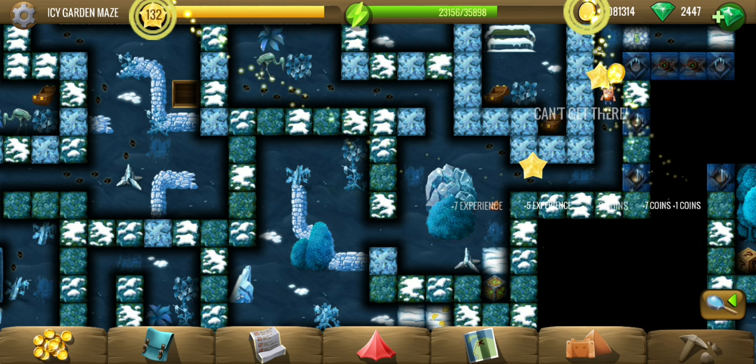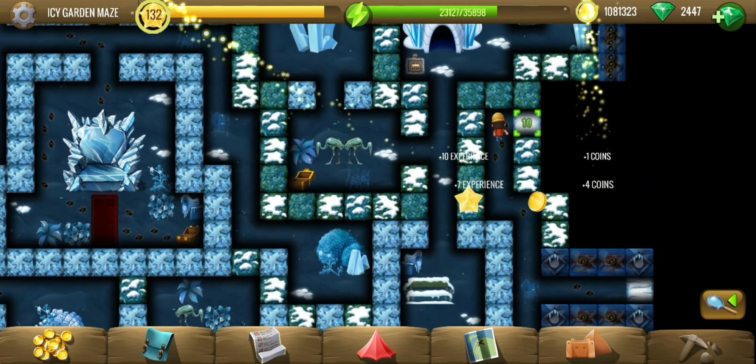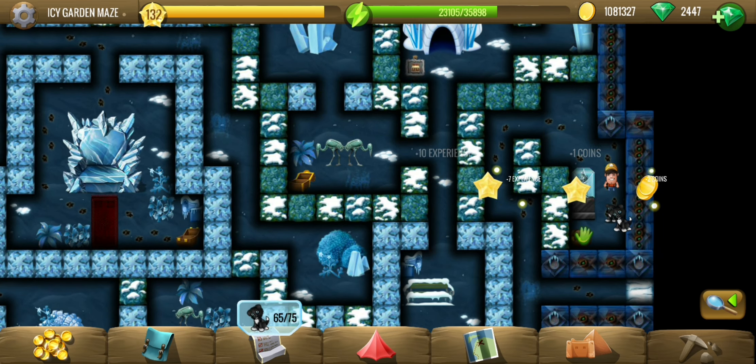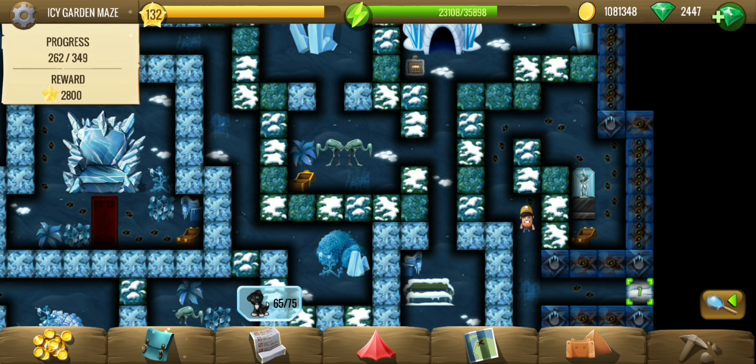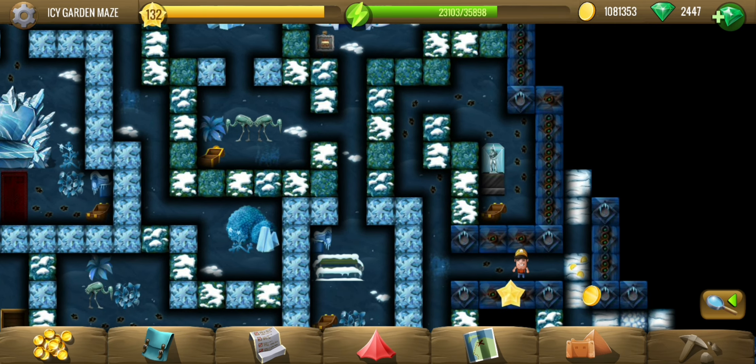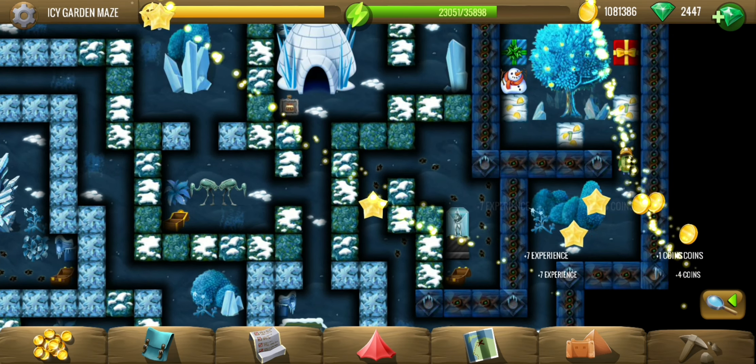There are footsteps which we can possibly track. Here we go — the last one, we've already got it. Now there are like 100 more tiles which are completely unnecessary. We've already got all the puppies, luckily.